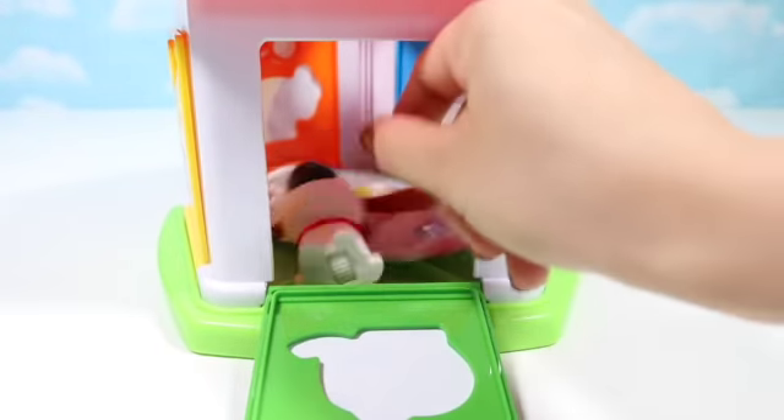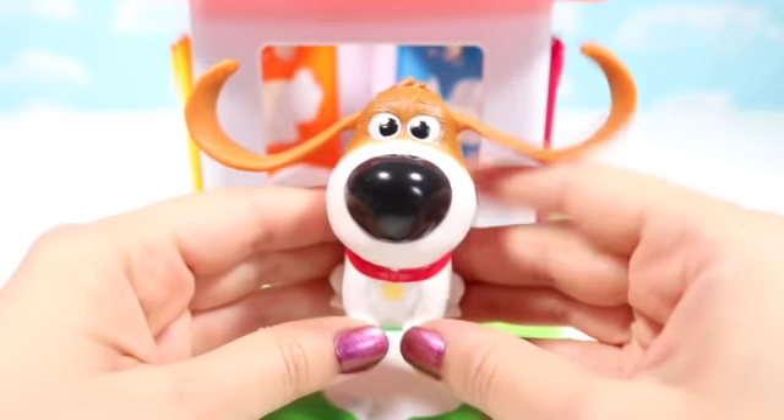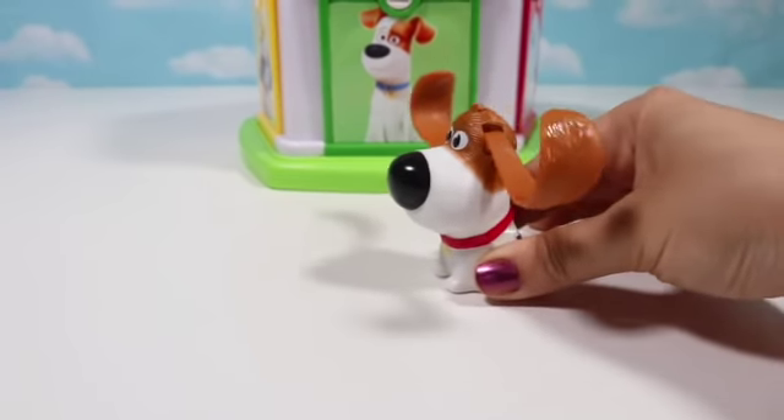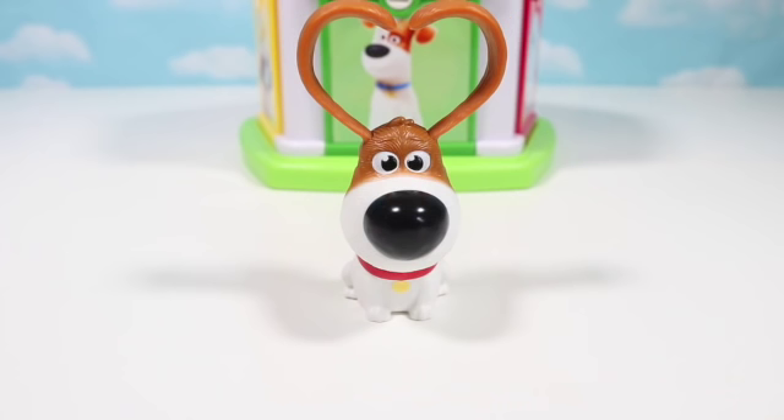Who's this? It's Tiny. Look at the big floppy ears — that's so cute. It turns into a heart shape. That's super super cute. Let's see what else is behind the door.